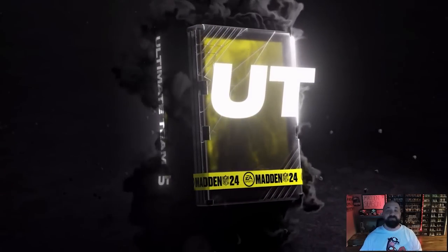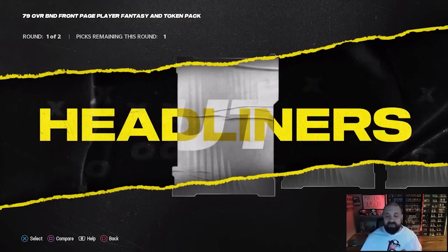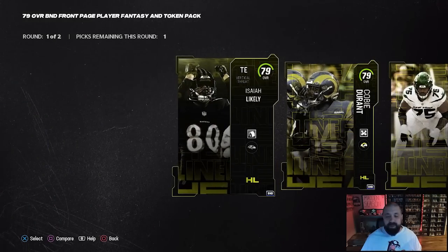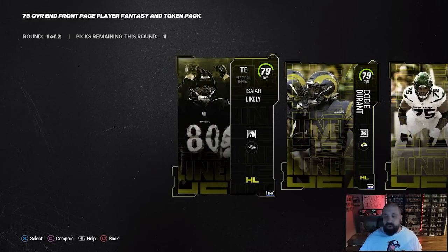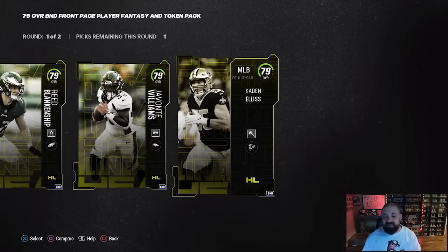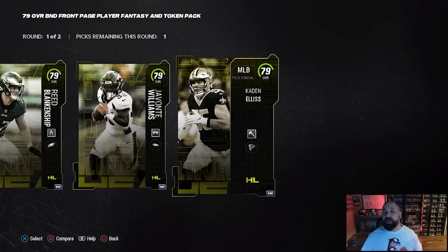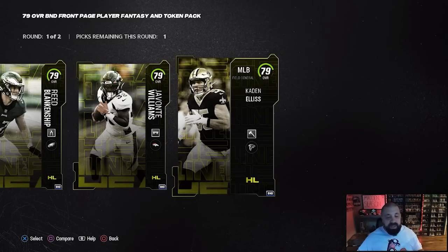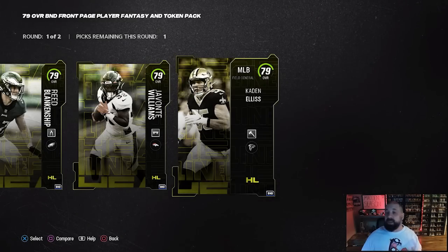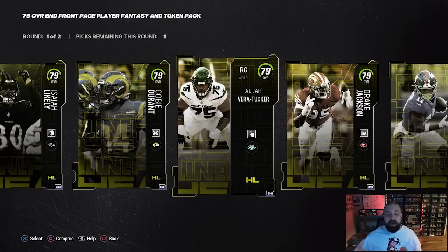Once you receive the pack you can open it and it gives you your choice of all the 79 overall players. It's important to note that they all come with at least one pre-baked ability. There's not really a clear sense of what abilities are going to be OP so far this year, and a lot of the abilities available on these players just aren't very impactful.